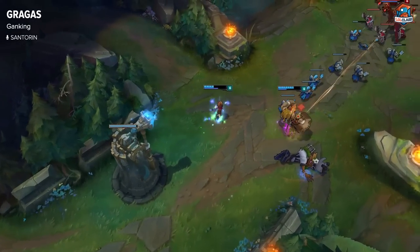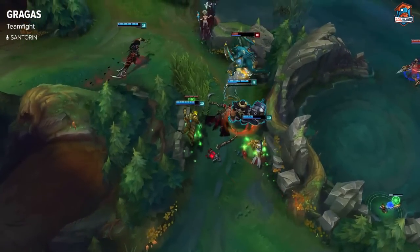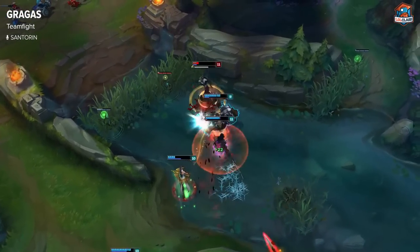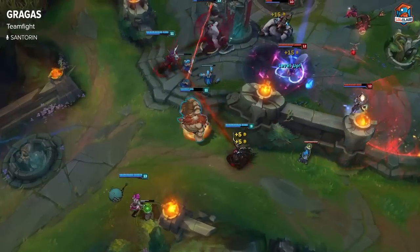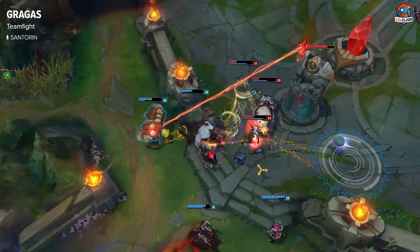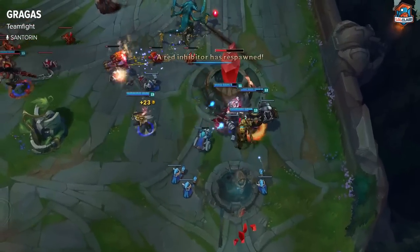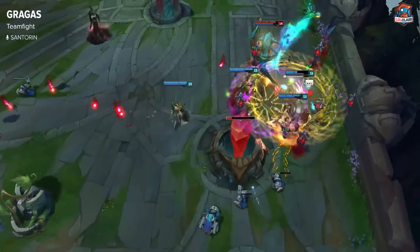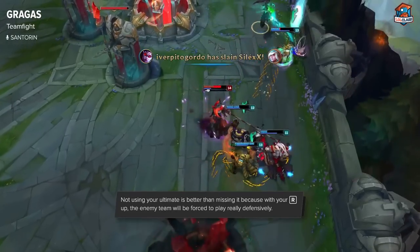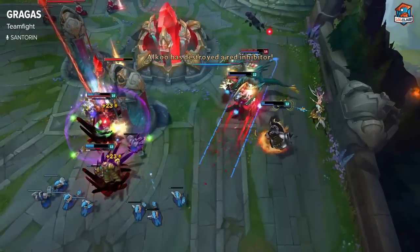When teamfighting on Gragas you want to keep your AD carry safe. For example, if you have Kog'Maw and they have Vayne, protecting your AD carry lets him do more damage to the enemy team. If their AD carry or mid laner is too far up front you can body slam into them, ulti, and send them back to your team. But normally you want to hold your ultimate as long as possible — wait for an opportunity to ult the entire enemy team back, or ult one of their carries into your team. If you use your ultimate early and miss, it's a huge loss, because even unused, the threat of your ultimate forces the enemy to play cautiously.